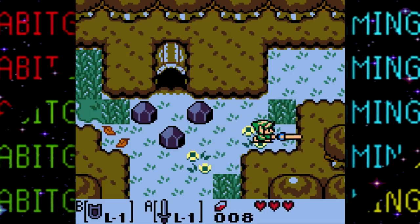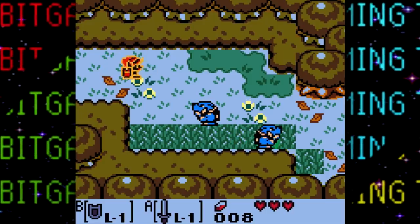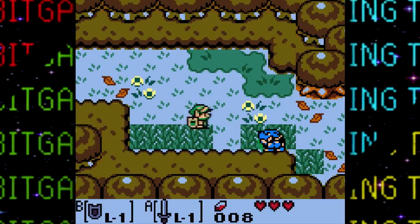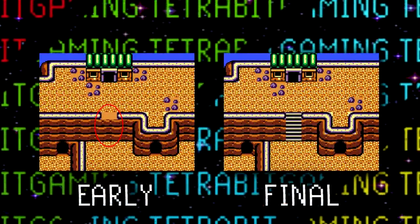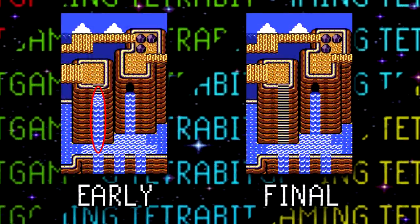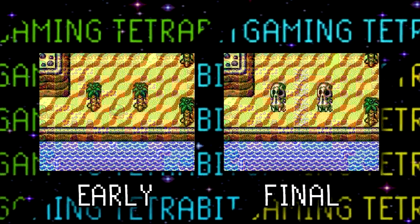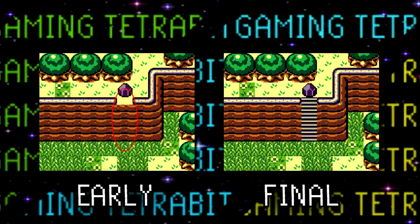While we're on the topic of stuff seen in areas, there are a number of unseen hidden early layouts for various areas throughout the game. There are quite a few with several changes, so I won't go through all of them, but I'll quickly show you the areas with the biggest changes. These changes include adding things like spookier trees, skulls, or adding some stairs.